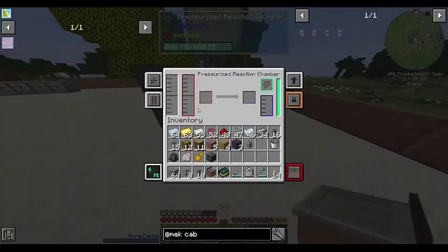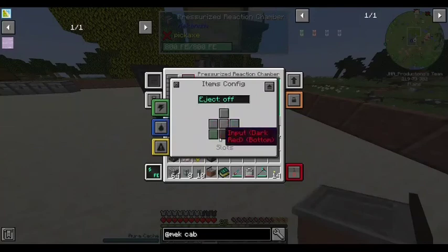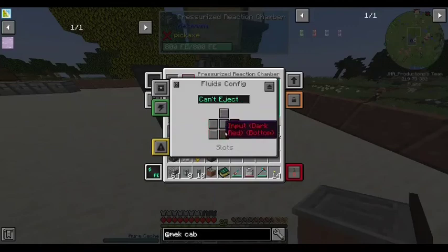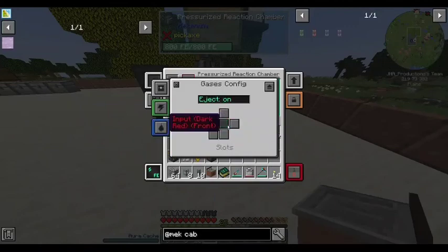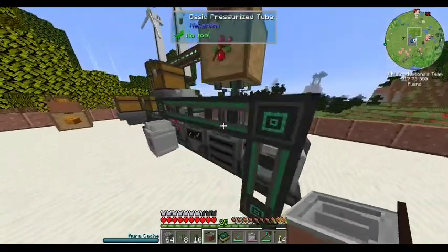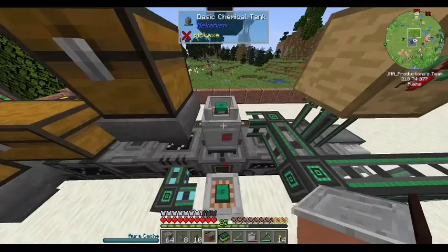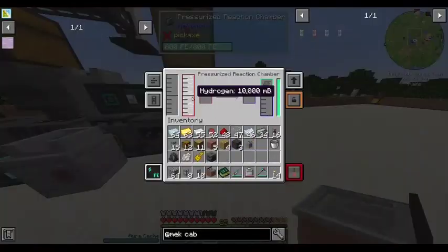U connects out front, turn off everything except U. So input out the front, and U will output out the sides. You should be getting hydrogen — yes.